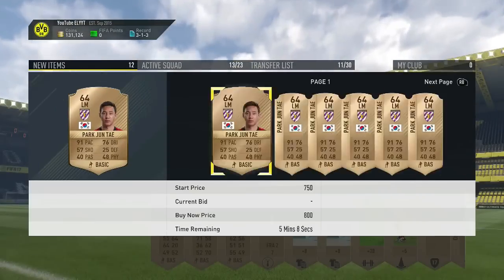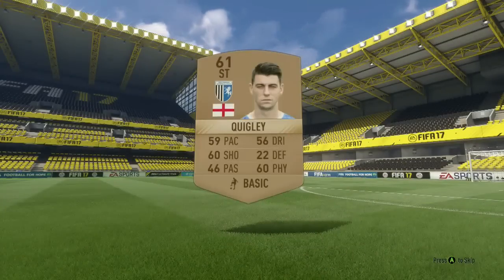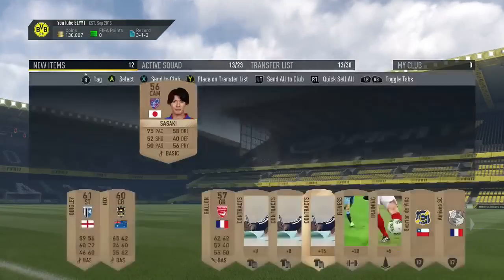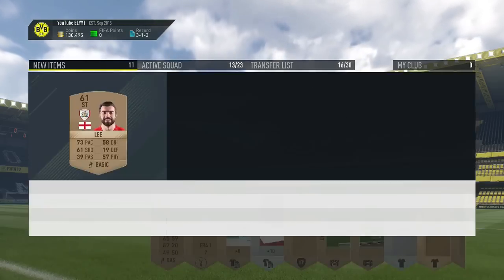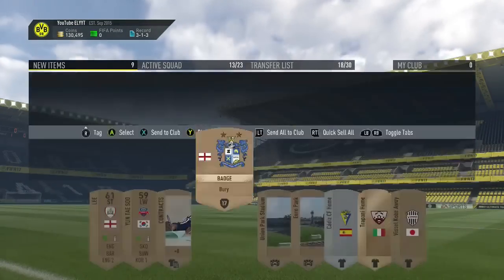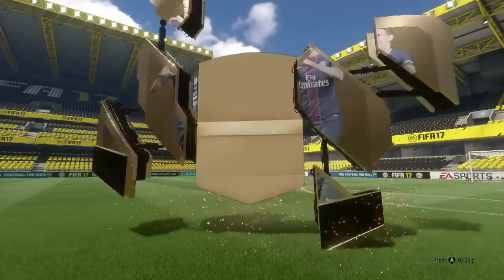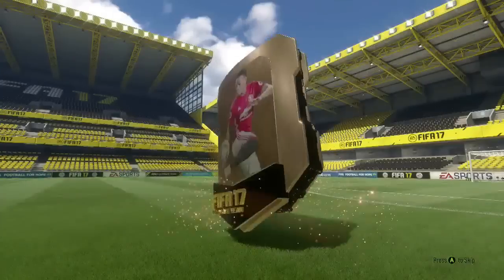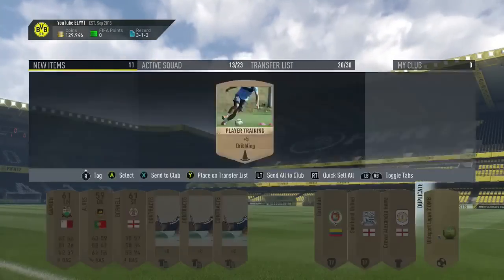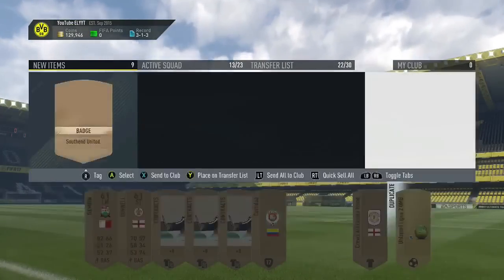I'm not 100% sure what it's actually going to end up with because the cards haven't completely sold yet. There's about 40 minutes left on all the cards that I listed, and I'm just commentating over this after the fact. We're actually selling some things while we kept opening packs. Checking each kit, checking each consumable — I ended up packing one Italian player, and because of the Del Piero squad building challenge, we were able to sell that one for 1,200 coins.